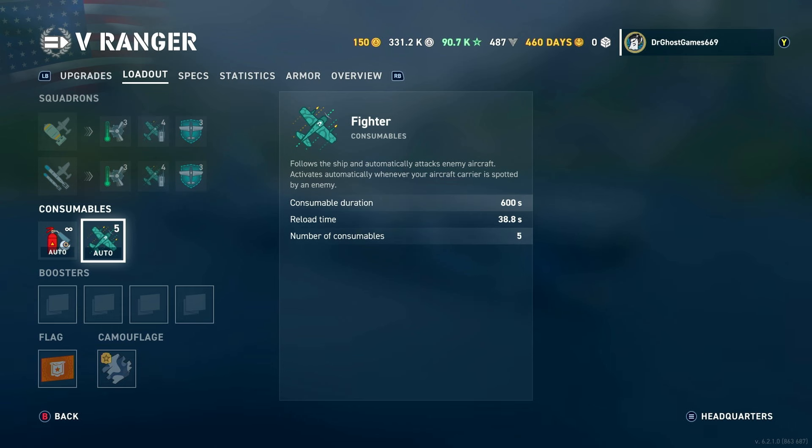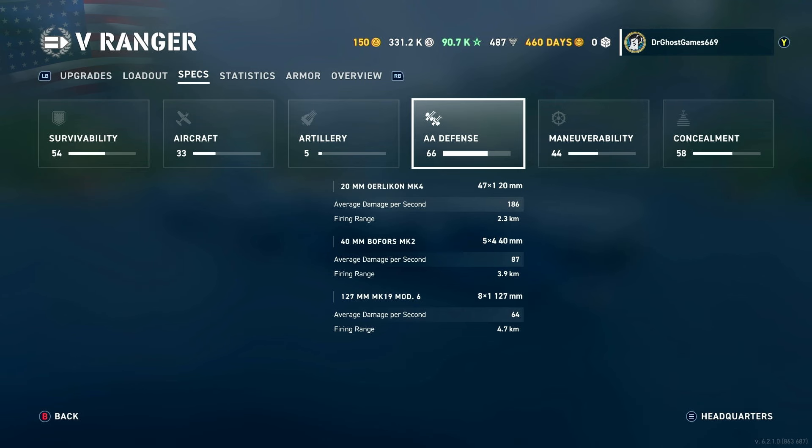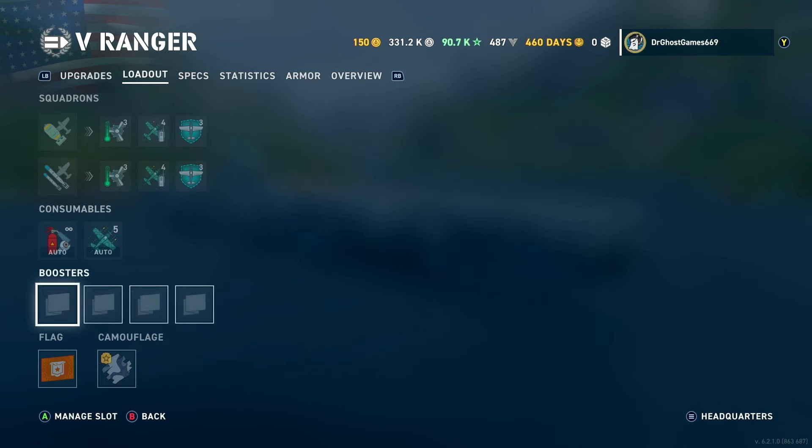These carrier fighters help when people try to carrier-snipe you, which is definitely a thing players do. They can thwart enemy carrier attacks. And starting from the Ranger, the AA on these American carriers is phenomenal — we'll cover that in the specs tab coming up shortly.